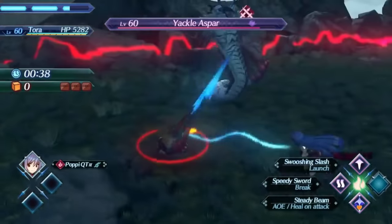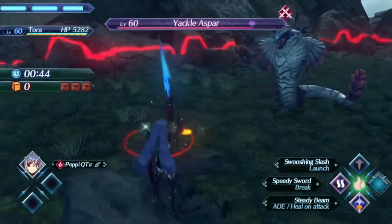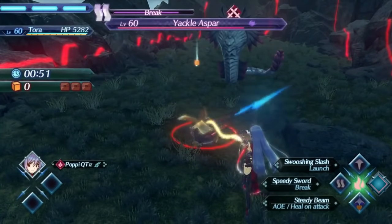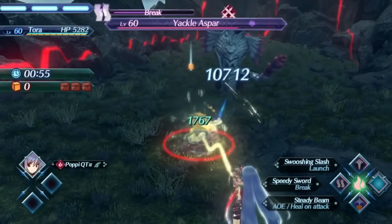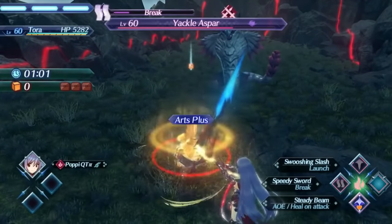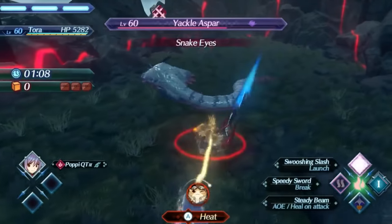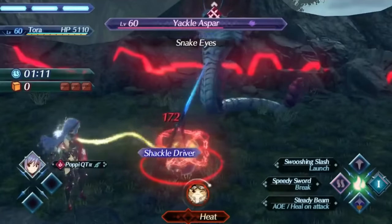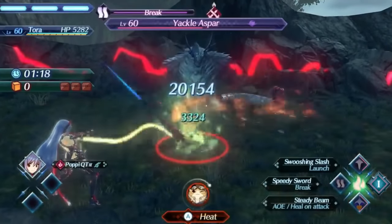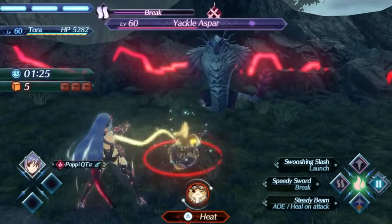Upon landing an auto-attack, you will charge up your arts in the bottom right corner of the screen. These are the abilities bound to the B, Y, and X buttons. When the purple outline fully surrounds the art, that means the art is ready to use. Arts are abilities that your driver can use to have a variety of effects such as breaking, healing, and of course doing damage. These arts will easily out-damage your auto-attacks. The total damage depends on your equipment, your blade, and the damage ratio of the art, which can be increased by leveling up the art in the menu. Upon using an art, you will charge up your blade special, which is also in the bottom right corner, bound to the A button. One mechanic to keep in mind related to arts and auto-attacks is cancelling — you can use your art right when an auto-attack connects to cancel your auto-attack into that art. This will both save time from animations, increase the damage ratio of the art, and charge the blade special further.